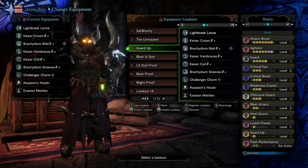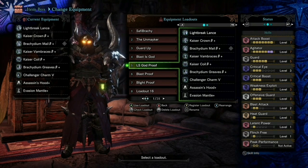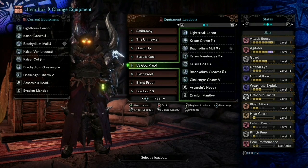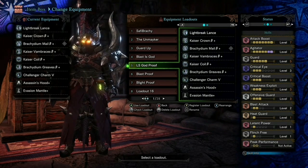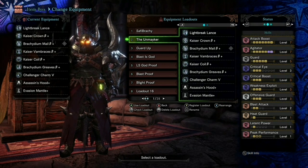There's also the 'Long Sword God Proof' build where instead of Guard Up or Peak Performance, I put in Flinch Free if I want to target a popular part that most people on a team go to. With lance though, I mostly like to play solo - I think having that aggression on you is really important for personal improvement and face-tanking. That's also one of the reasons I don't take my Palico along, because I like to keep the aggro on me at all times.